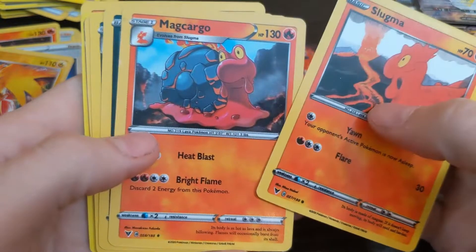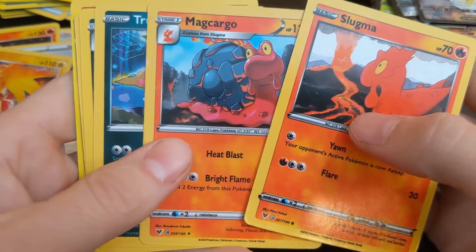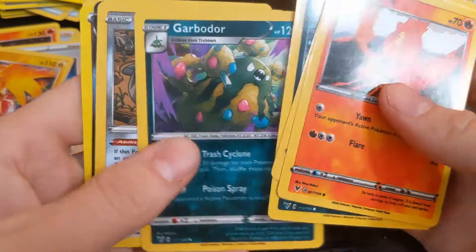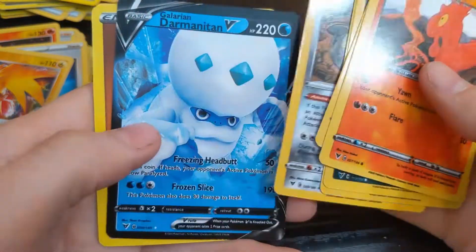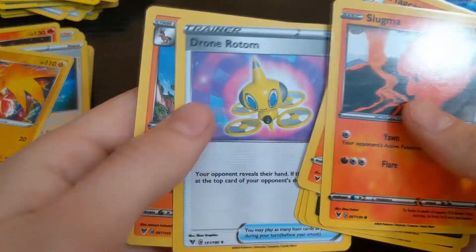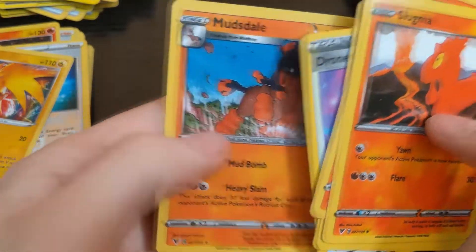Slugma, Magcargo, Trillfish, Cramorant, Cunkfish, energy, Dronbom, Mudsdale.